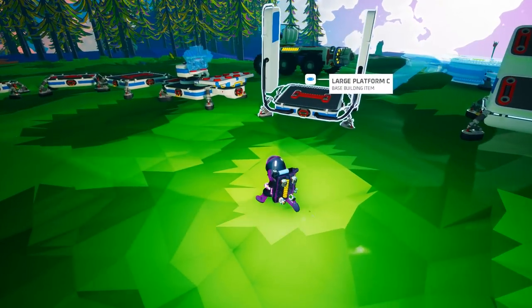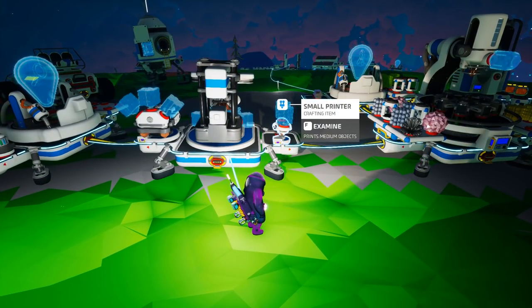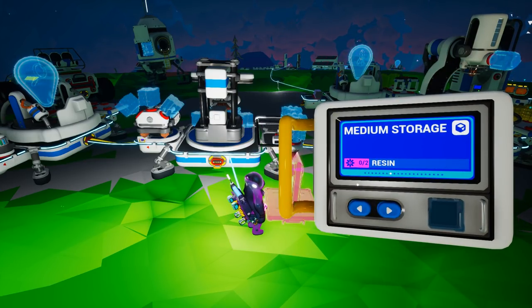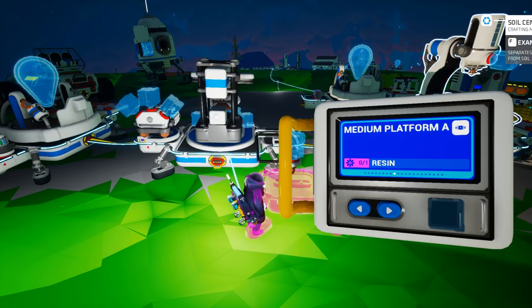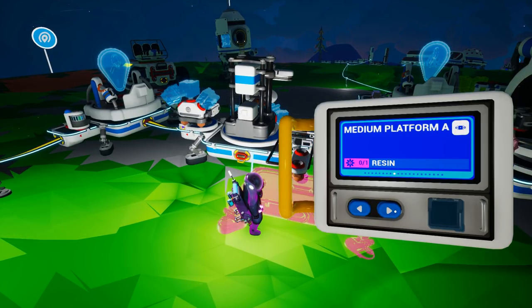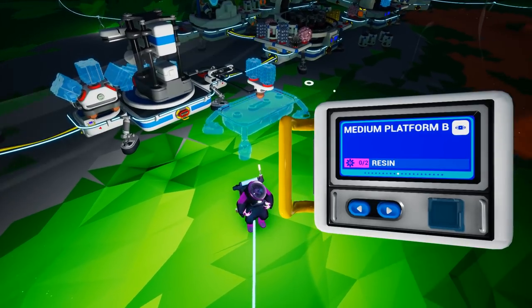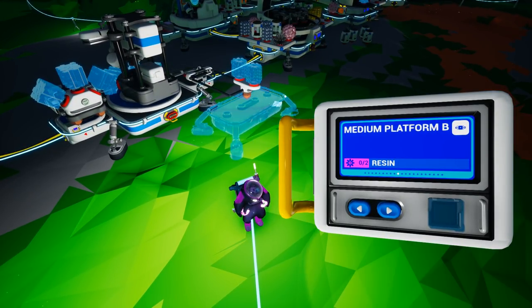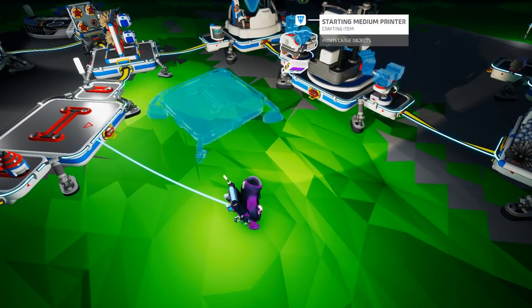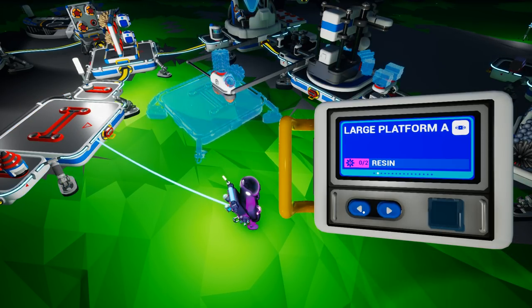Now let's look at the cost to build these and when you'd use them. At the small printer: medium storage costs two resin — very easy early game, you'll find a lot of resin everywhere, or your soil centrifuge will generate it. Platform A costs one resin — that's the tiny one — and platform B costs two resin. You can see the ghost of platform B below here. These two are very inexpensive and very early game. My suggestion is to wait and go straight for large platform B with 500 bytes.